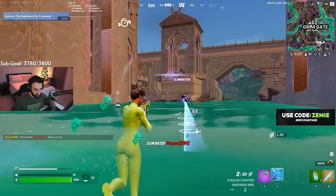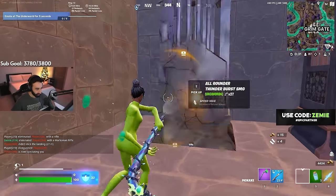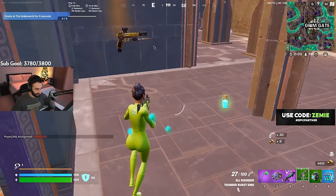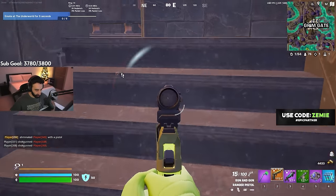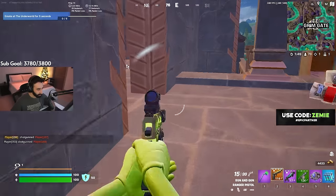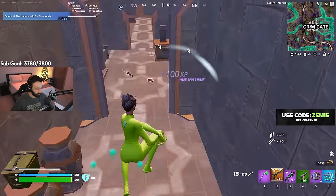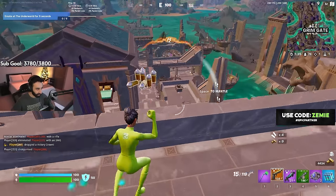I fell in the same spot he did last game and he lives. Literally the same spot. Gold pistol, bro — gold pistol off the rip. We have to use the gold pistol this whole game. This is a sign. This is a sign that the gold pistol — just the pistol — is still the best weapon in the game, a whole season later.